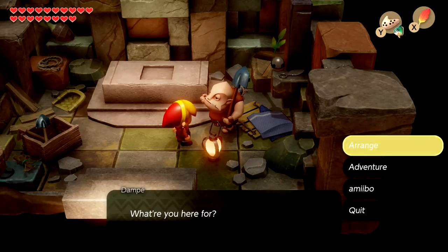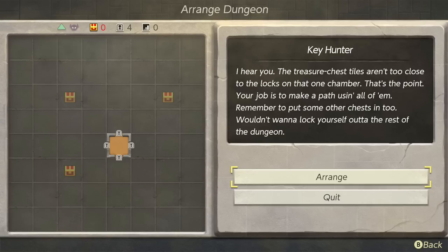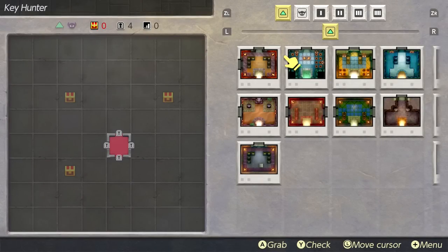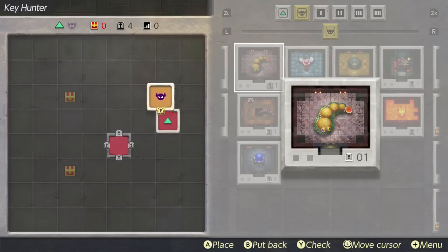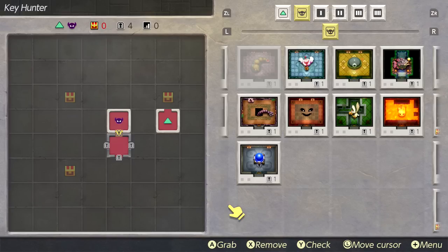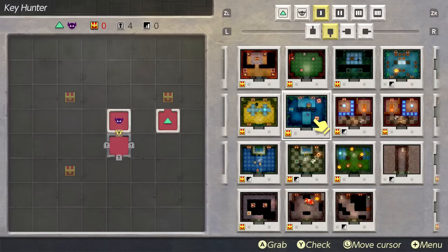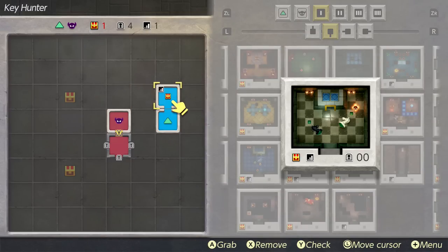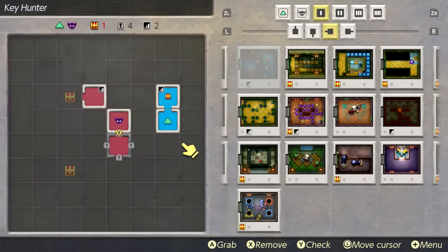Dampé is itching to see how we'd handle arranging a dungeon from the ground up — he's going to set up a mode where we can arrange a dungeon however we want. Next up is Key Hunter. This challenge already has a room with four keys. The treasure chest tiles aren't close to the locks on that one chamber — our job is to make a path using all of them, while remembering to put some other chests in too so we don't lock ourselves out.